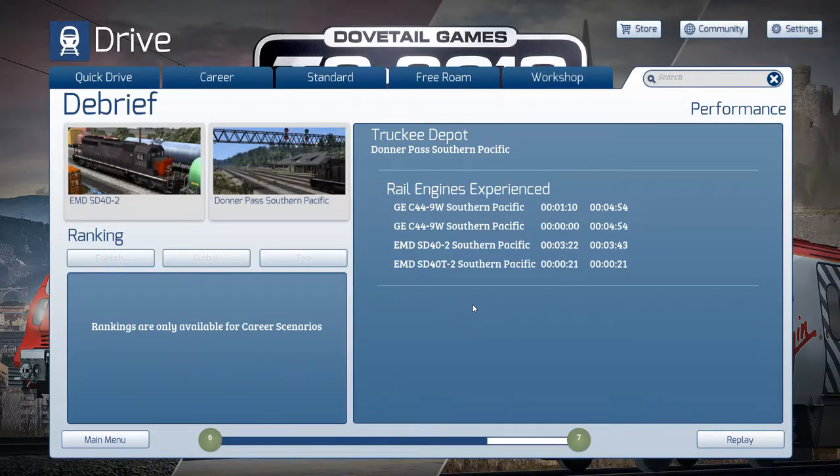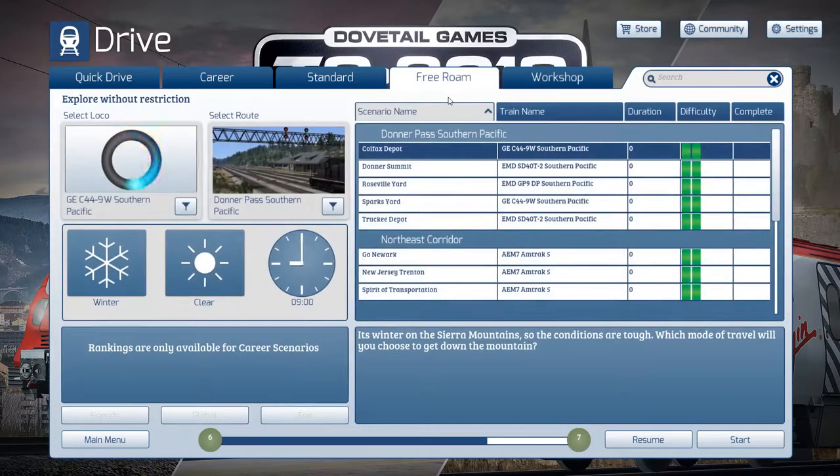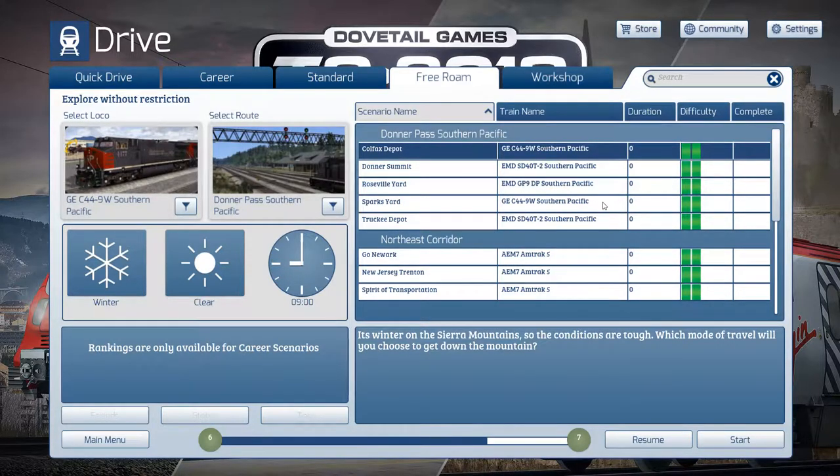Yesterday I did a demo with Train Sim World CSX Heavy Haul. Today I'm going to run Train Simulator 2018, also a Dovetail Games title. One thing I like about this version versus the other one is the free roam feature, which lets you do whatever you want with the trains without having to run a scenario — kind of like playing on a model railroad.